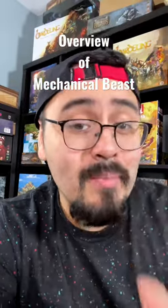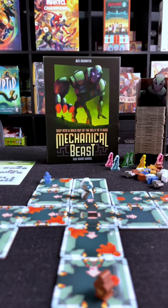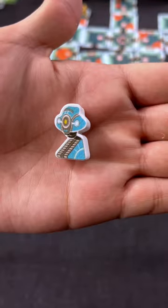I've got a cooperative game I want to tell you about where you stop a giant robot from destroying the world. In Mechanical Beast, you will go on an exploration party as engineers looking for a way to shut off a giant robot from the inside, along with your state of the art android.